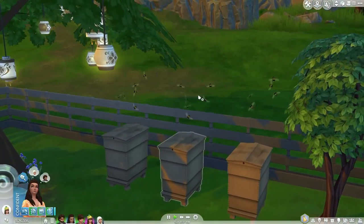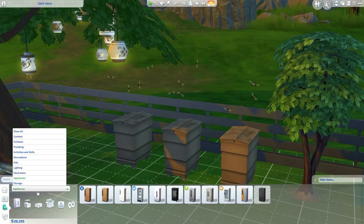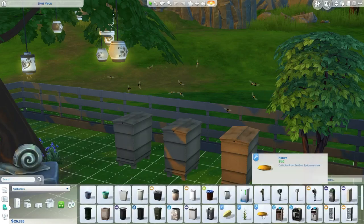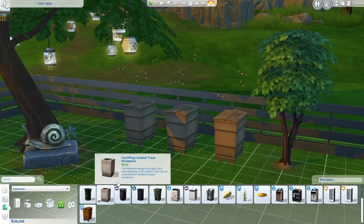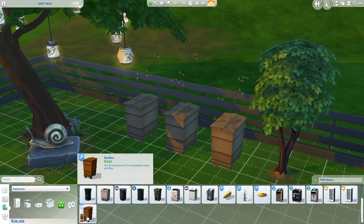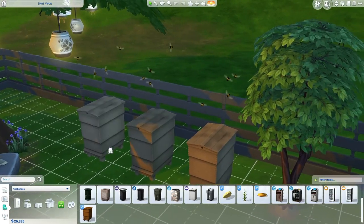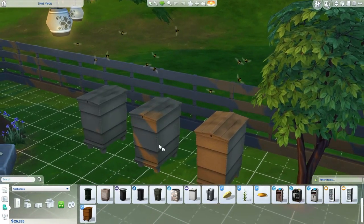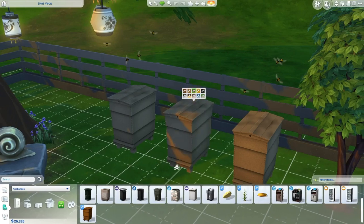Let's talk about the beekeeping box first. I'll show you where they are in build mode. Go to Miscellaneous Appliances, and actually right in there — how convenient. There is also this honey which is part of the whole thing. The bee box is 300 simoleons for harvestable honey and wax. Here are all the colors — a pretty good variety overall, no complaints.